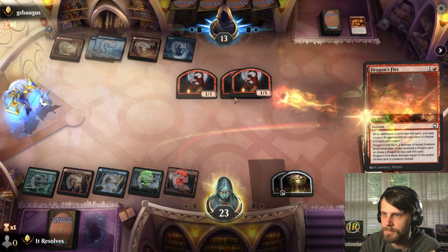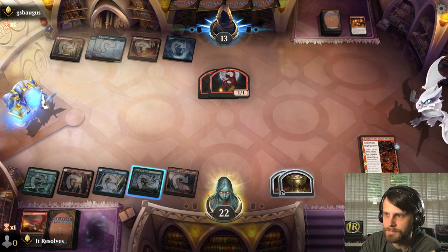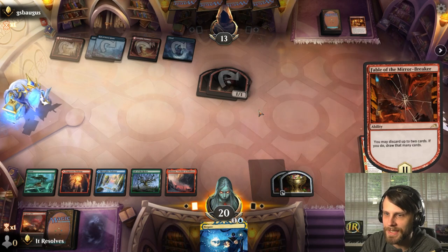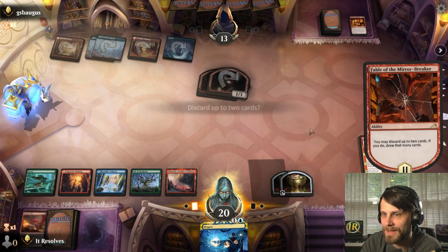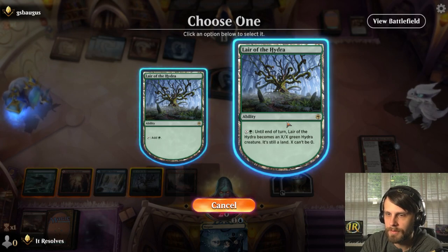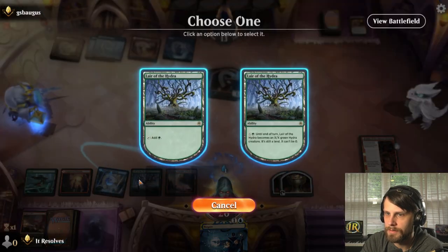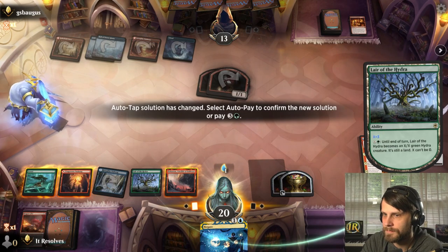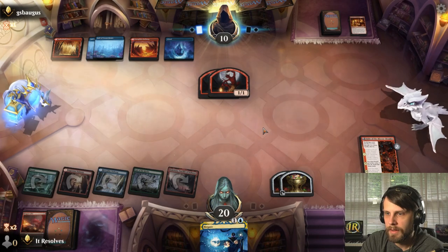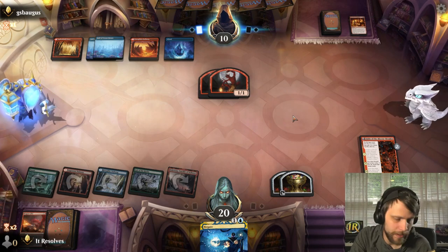I'll Dragon's Fire one of these, just before it deals a ton of damage. One thing I hate about Lair of the Hydra is that when you have treasure tokens on the field, it's constantly asking if you want to activate it. I'm actually gonna submit zero. We do this for three and we attack. I'm leaving up the Negate because I do anticipate something else like another Burn Down the House or a really powerful spell.